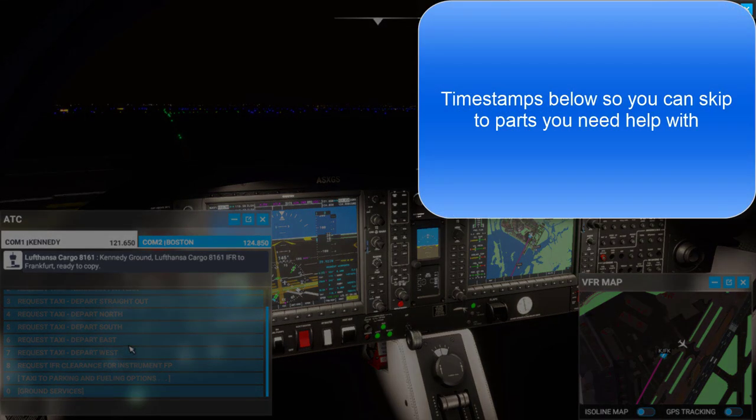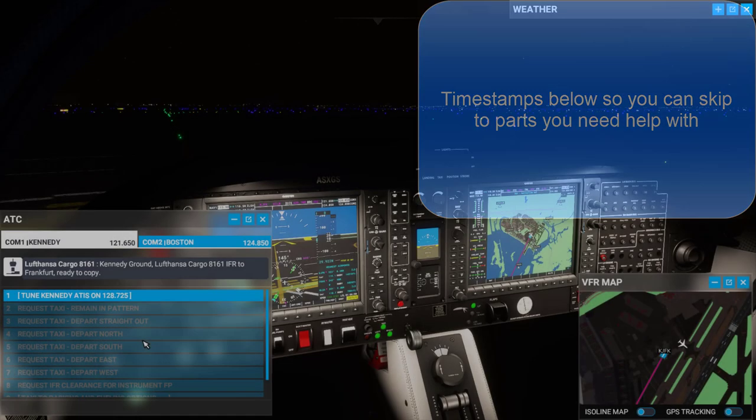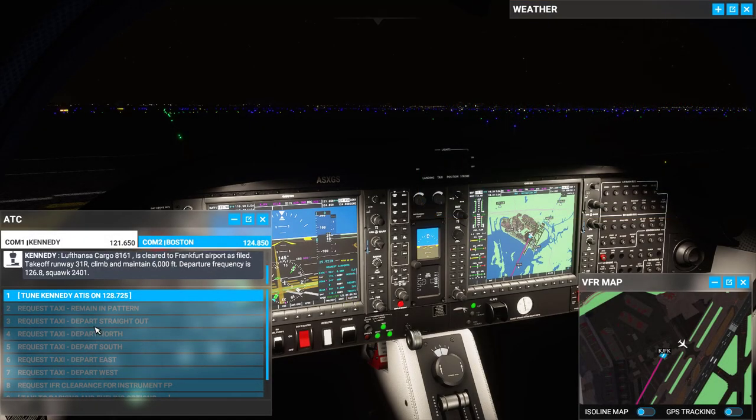Kennedy ground, Lufthansa cargo 8161 IFR to Frankfurt, ready to copy. Lufthansa cargo 8161 is cleared to Frankfurt Airport as filed. Take off runway 31 right, climb and maintain 6000 feet. Departure frequency is 126.8, squawk 2401.